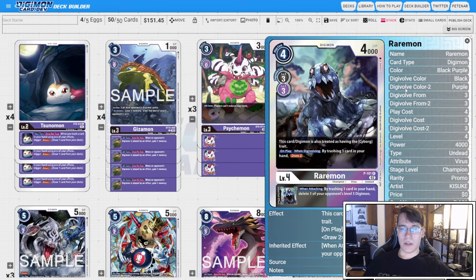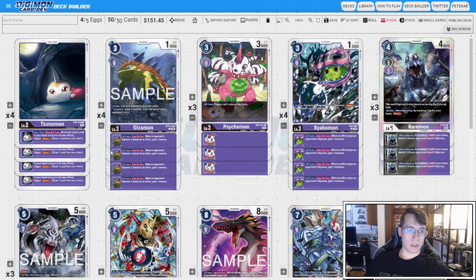I like three copies of the new promo Raremon. It is a four cost that will let you trash one, draw two on play and when Digivolving. The inheritable is not bad either because when attacking we're going to trash a card to delete a level three. So this can pop floodgates, this can trigger our Psychomon egg, and it's effectively just another way for us to play Eyes Mon while it's restricted. We don't even have to lose the stack to get the effect, so we can block it down, we can get a check with it, and we get two pitch cards, which is great.